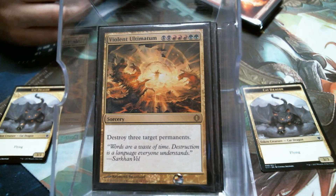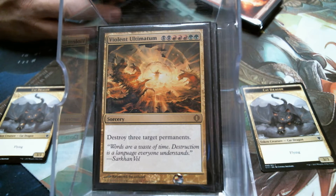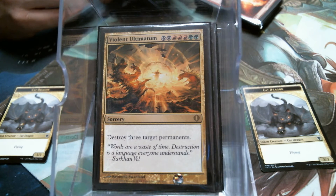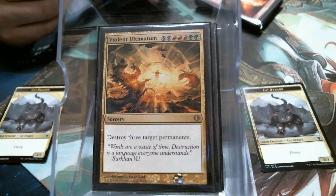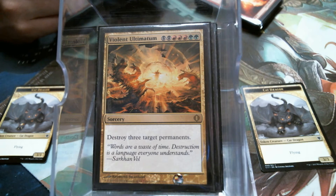By the way, Violent Ultimatum — anything that costs seven specific mana should win you the game. And like Cruel Ultimatum, a lot of times Violent Ultimatum just does. You don't realize that's what won you the game until two or three turns later when you're like, oh wow, those three permanents I took out.